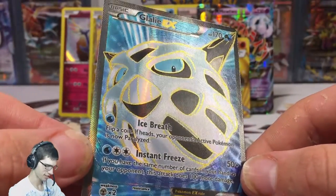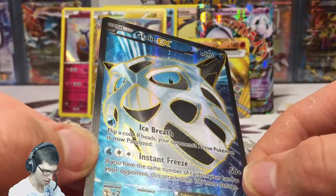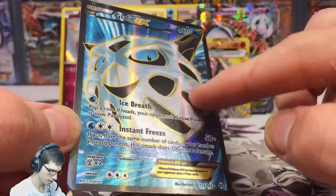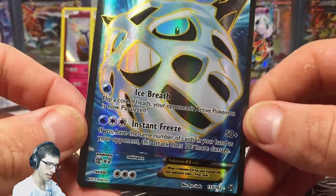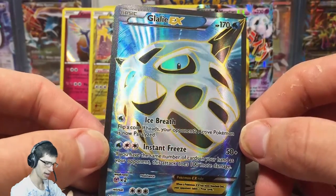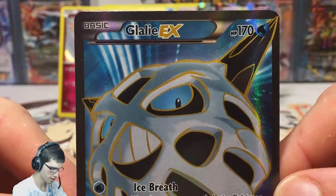It's got a nice spirally texture — I don't know if you guys can see that too well, but it kind of spirals out and around the card. Not bad — not the Full Art Mewtwo obviously, but it is a Full Art nonetheless. Definitely no complaints. It's got 170 HP.